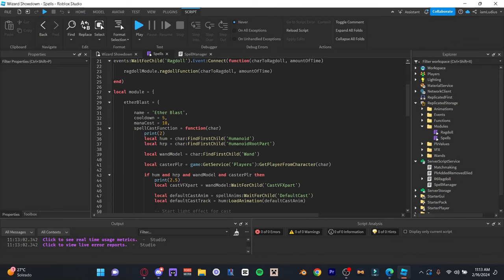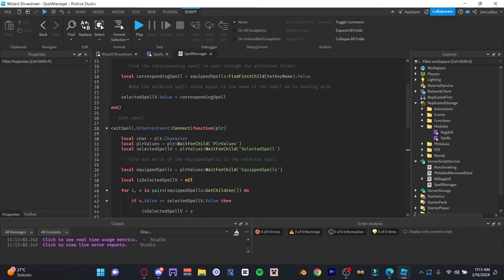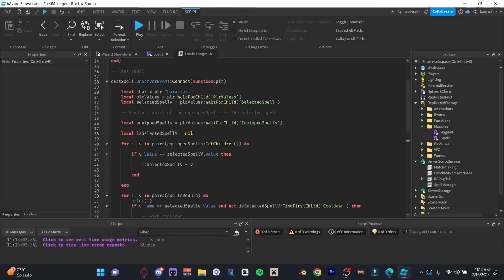This is the spell manager. Each time you press key one, two, three, four, or five, this function retrieves which key was pressed and lets you select the spell. It changes the selected spell value of the player to the name of the spell equipped to that key. When you cast a spell by clicking, you get the character, the player values folder, and the selected spell value.